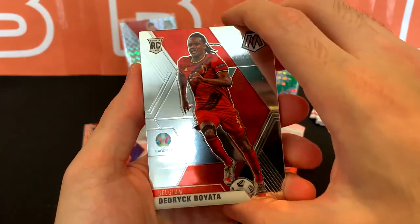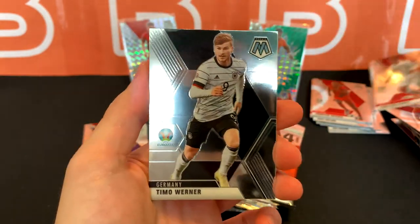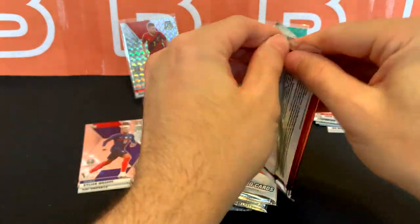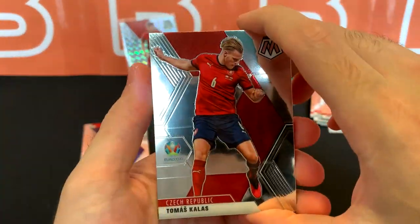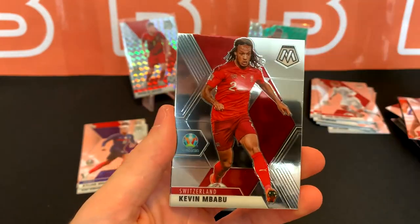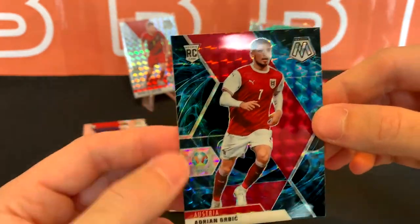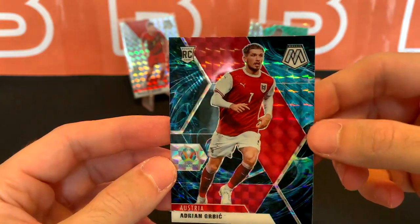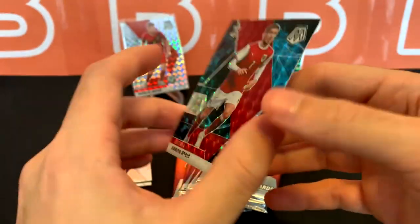Box number two — starting off with Boyata, Oblyakov, Timo Werner, and Willi Orban Roberts. Right now I'm leaning towards the mega box being way better than these blasters. I got like three or four of the LaLiga blasters and I wasn't too fond of those — these are kind of following suit right now. And we got a Genesis from a blaster! I think these are way harder to get from blasters than from the new retail box that came out.